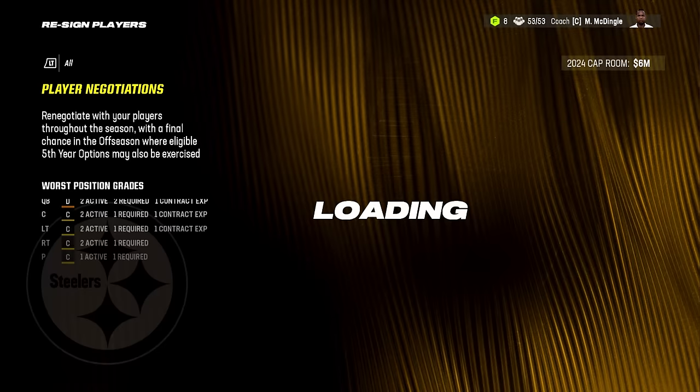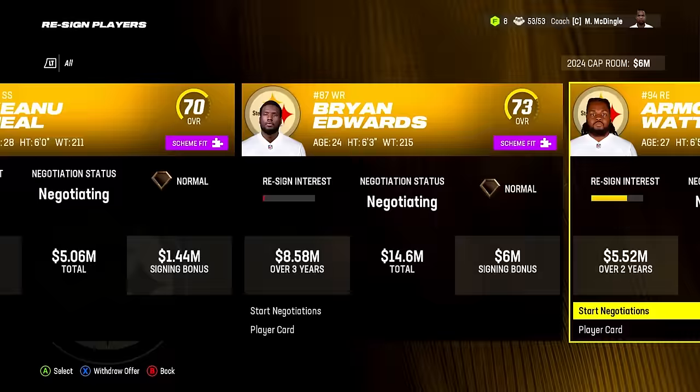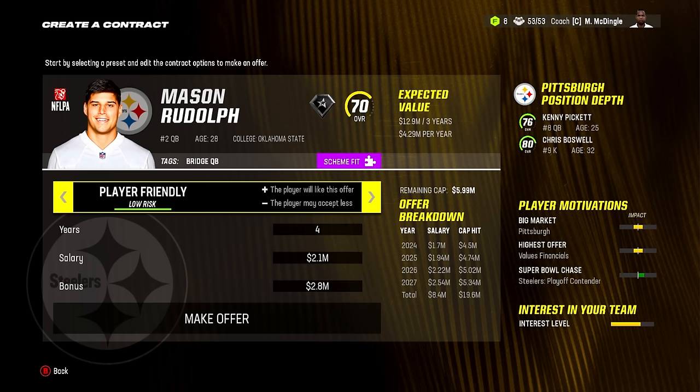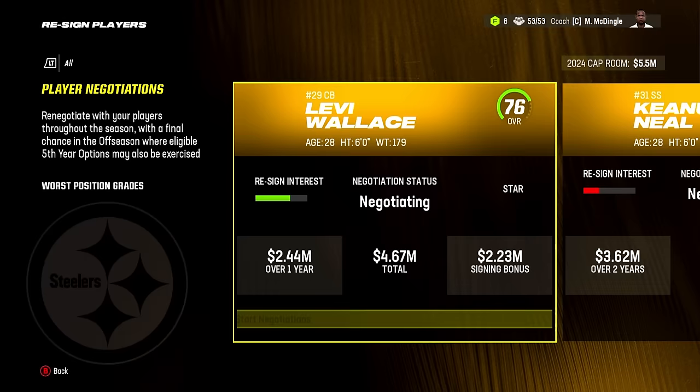Something interesting is whenever I'm doing a simulation, if I sim one game, it seems like we always lose that game. Five years, 28 million for Mason Rudolph — very cheap for our starting quarterback for the entire rebuild — and now he re-signs.